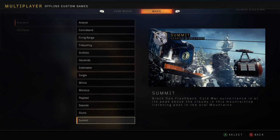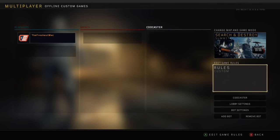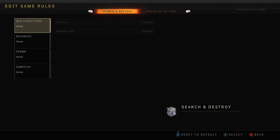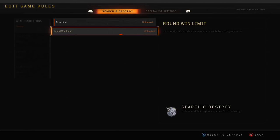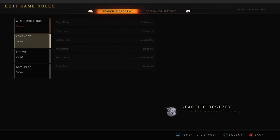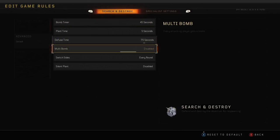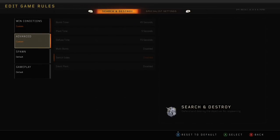We'll do Summit because that will help. You might not have Summit but just choose a map. What you do is go to the first settings and change it to unlimited time limit and unlimited round wins, because you want as many rounds and time to trickshot. Also set switch sides to Never.